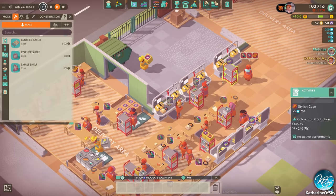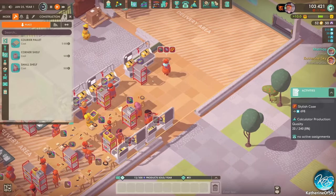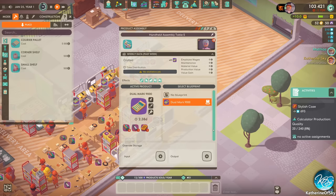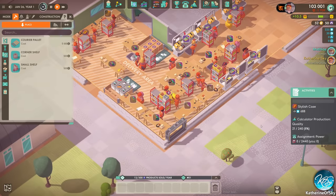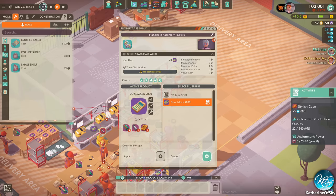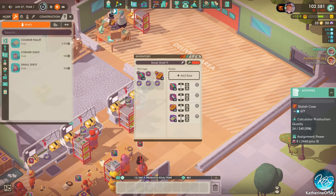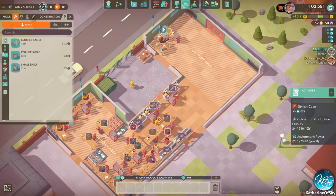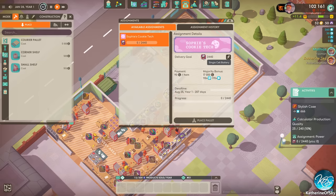We can actually make another calculator maker since we have an overage of everything we need. We put down another assembly table with a small shelf — shelves are so important, workers won't do anything unless they have a shelf to deliver to. You can also configure shelves for what products to keep on them, or just place them and they'll be assigned automatically. You can go into detail and decide exactly what components to have on which shelf to optimize workflow. You can also set shelves to output only.